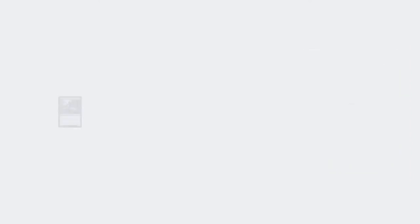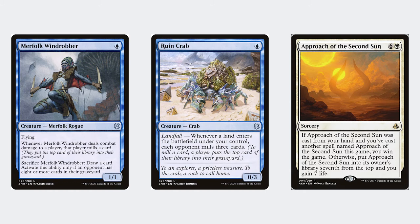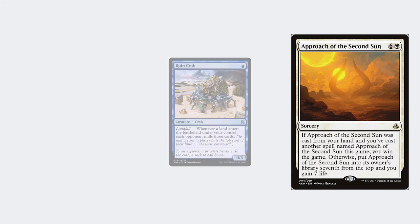This deck's weakness is matchups where 9 Lives is much less powerful — think Mill, or even Approach of the Second Sun decks.